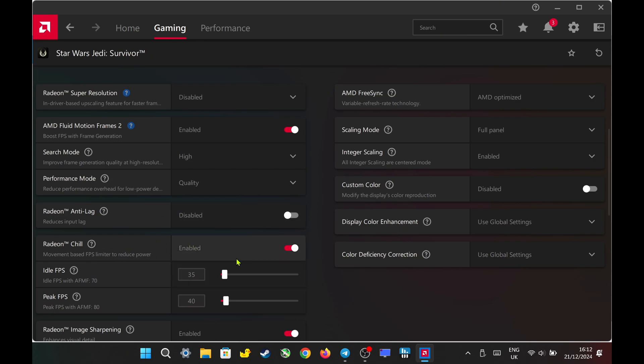However, for stable performance, you'll need to use Radeon Chill. Radeon Chill is a bit more complex since you need to observe the gameplay and cap the frame rate slightly below the game's peak performance. Additionally, ensure the idle FPS is set slightly lower than the peak FPS. For example, here I cap the idle FPS at 35 and the peak FPS at 40.